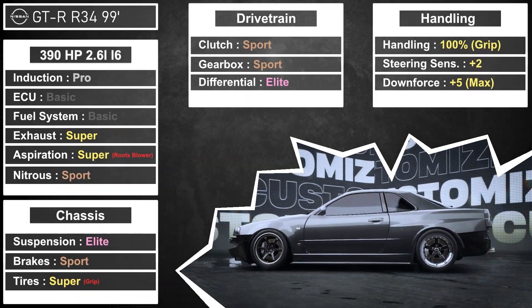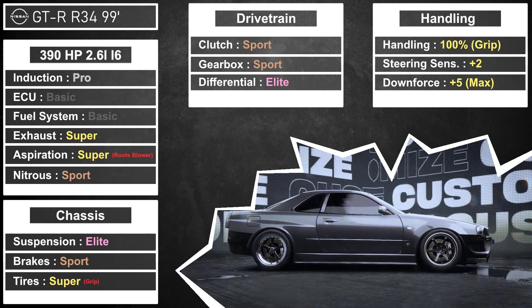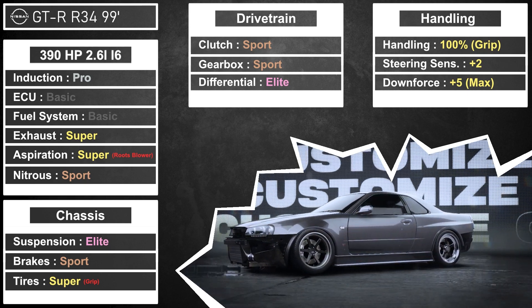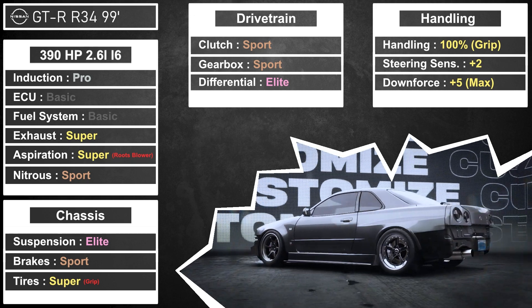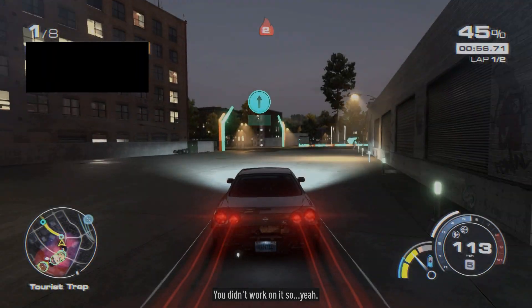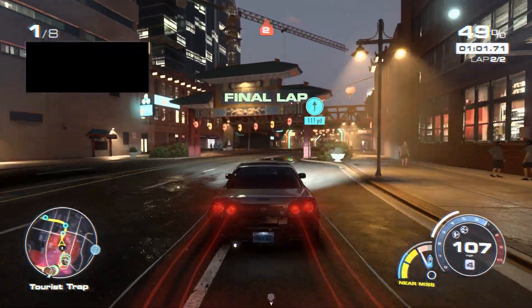To start the list off, you can see I've got an A class R34 build. This build has a really good takeoff because it's all wheel drive and I put a root supercharger on it. So you get instant torque and instant takeoff, and because it's 100% grip, the second you take a corner and take off, you gain all your speed back and you recover from the drifts really easily. I'm going to put up some gameplay so you can see this car in action and we'll move on to the next car.